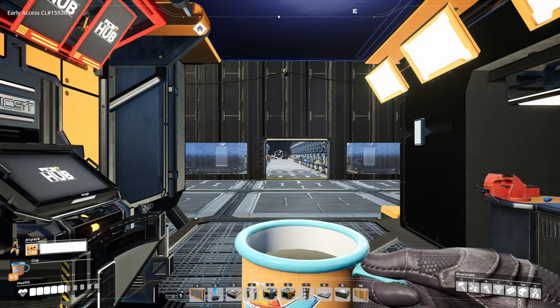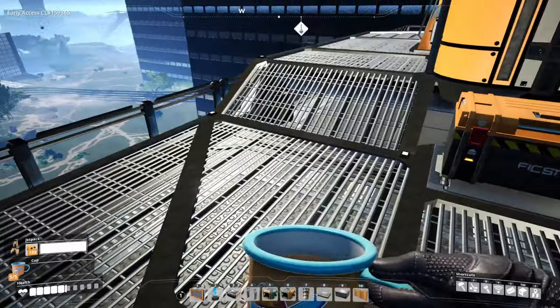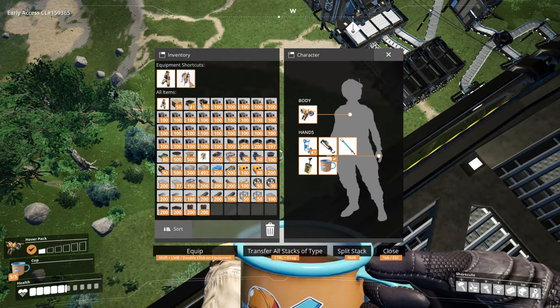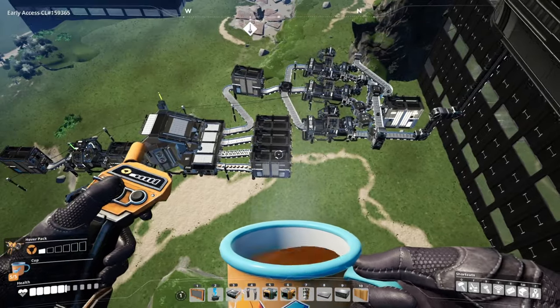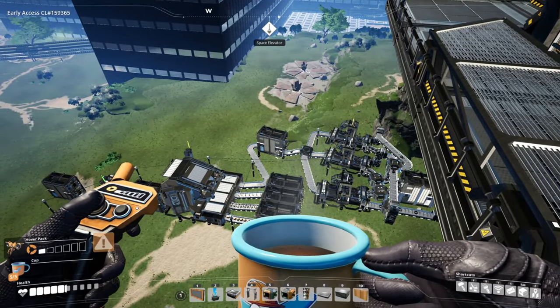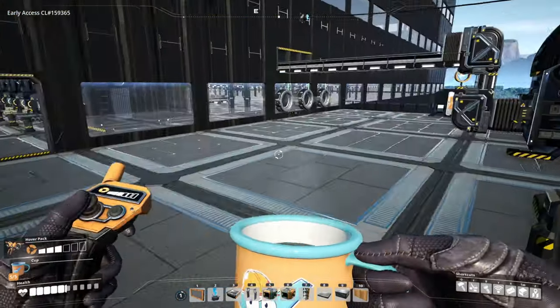Hello Zazerlites and welcome back to our Satisfactory Let's Play. I wanted to start here and show you guys that we finished two of our temporary setups here. Two of our space elevator parts are done and we still have one more to get started. We'll do that at the end of the episode because right now I just don't have the power to do it — that's part of the reason we built this new factory.